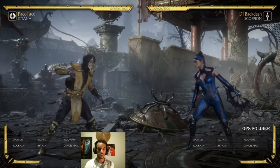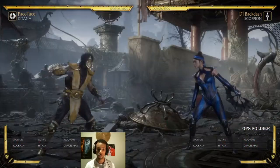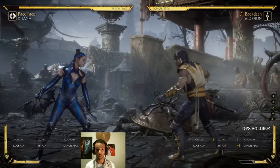Amplification in this game is basically being able to change the property of your special move. So for example, Scorpion's teleport can be amplified, allowing him to launch and do damage.